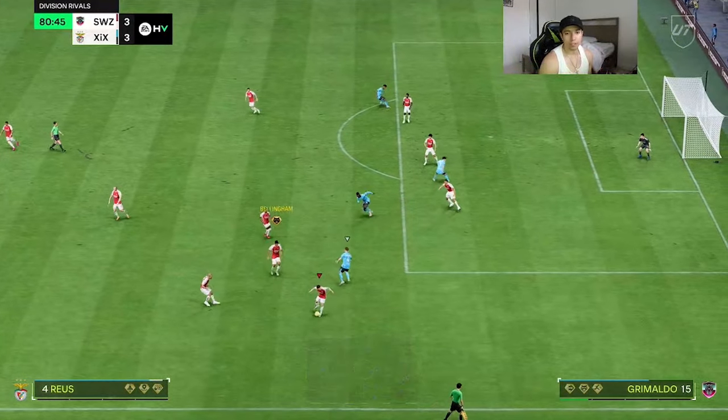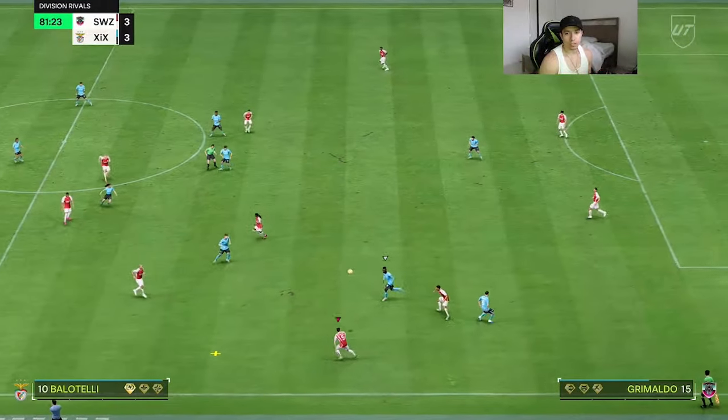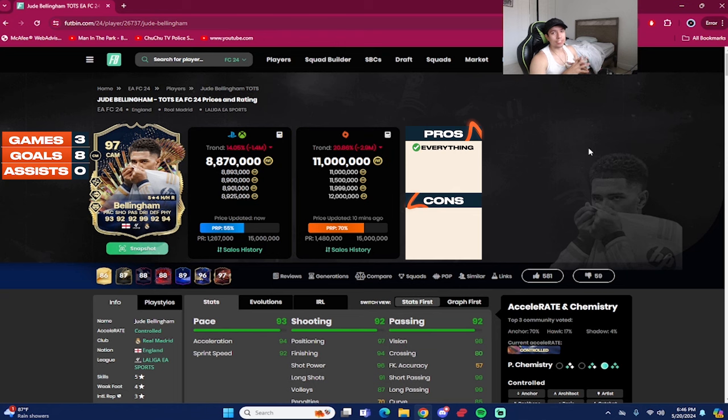Never mind, we get the nice and easy tackle versus Royce. And that concludes the review for 97-rated TOTS Jude Bellingham — around 8.8 million coins on Xbox and PlayStation at the time of recording, 11 million on PC. We played three games with the card: eight goals and zero assists as a center mid in a 4-3-2-1.